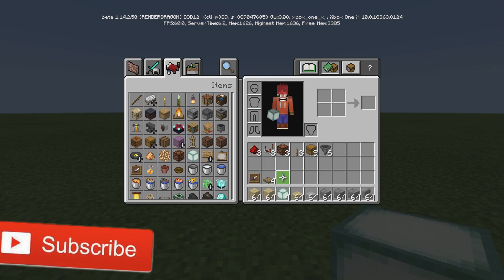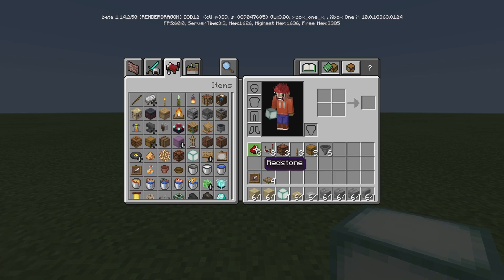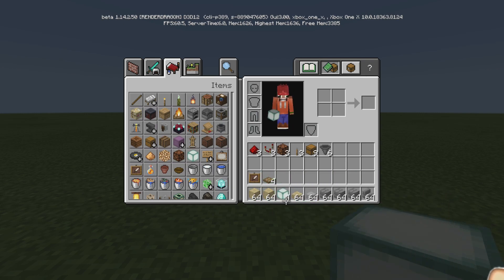Everything here will also be in the description. I just wanted to point out, this up here is per storage cell. The rest of this is for the whole build. Unless you're going to make it bigger, then just add some more stuff. This right here is per storage cell — so you're going to need 9 chests, 6 hoppers, things like that for each of the little individualized cells.